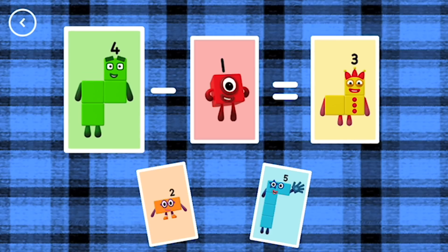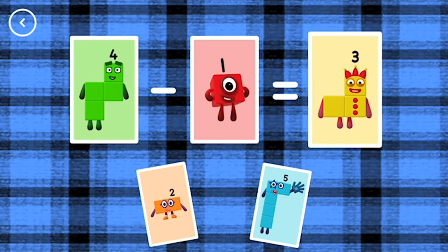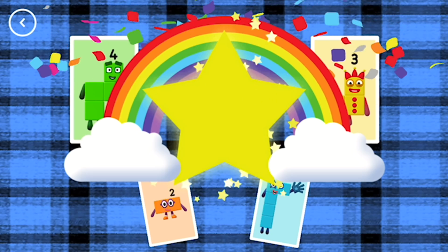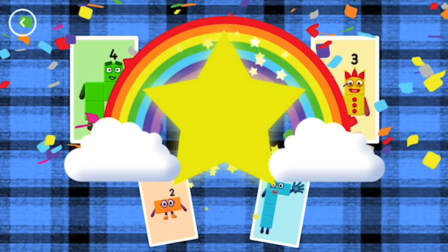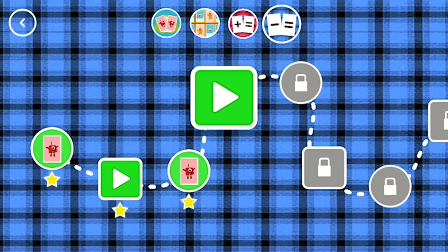4 minus 1 equals 3. Well done! You've earned a star! You've unlocked a new number!